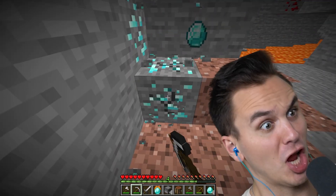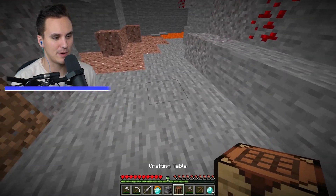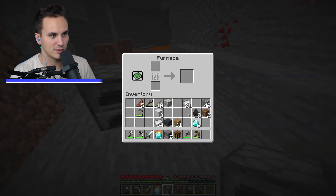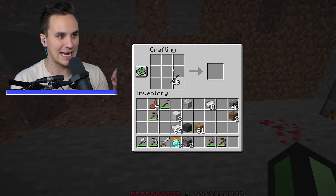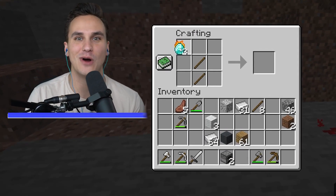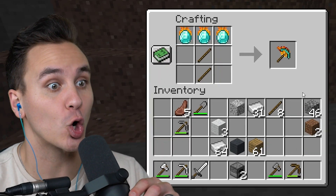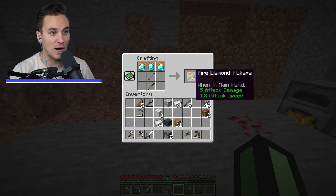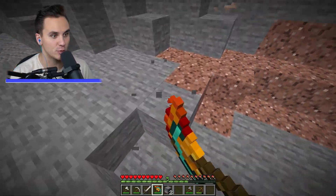We gotta collect a few more — boom, one, two, three, four, five, six, seven, eight fire diamonds! Place back down our two furnaces and split them four and four. With these fire diamonds in the crafting table, toss down some sticks — and we crafted a fire diamond pickaxe! No way!